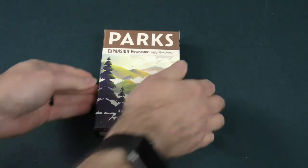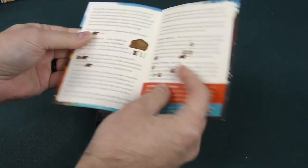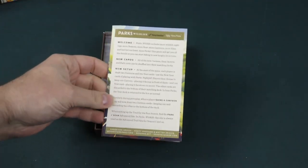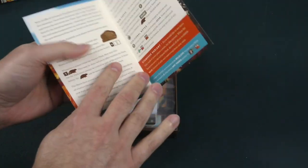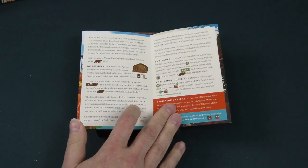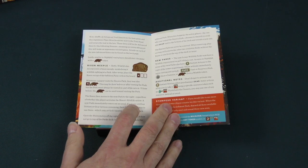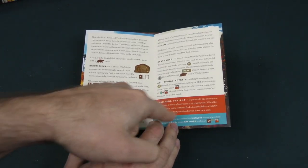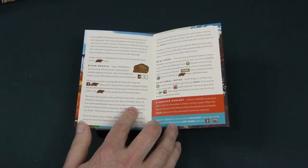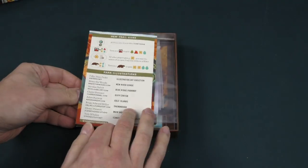Let's take a look inside the box and see what there is to see. We've got our little rule sheet — actually, I think it's just a fold-out sheet. So it says we've got some new cards and a new setup. We've got a bison meeple which is going to add a nice little mechanic to the game, new parks, some additional notes, and a stampede variant as well if you want to see more gear cards at lower player counts. We also have a little iconography guide.